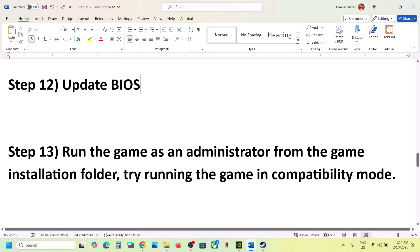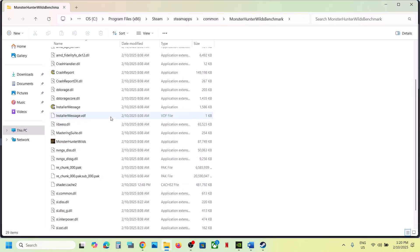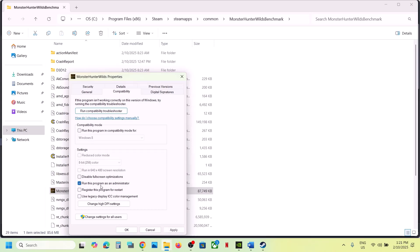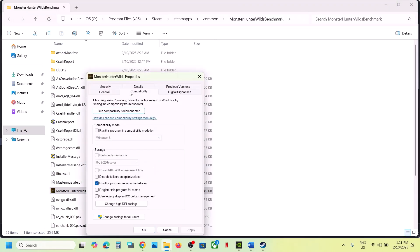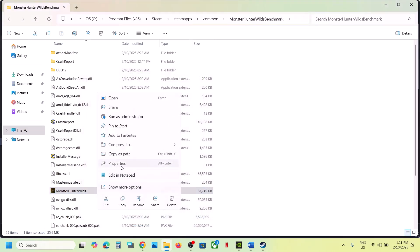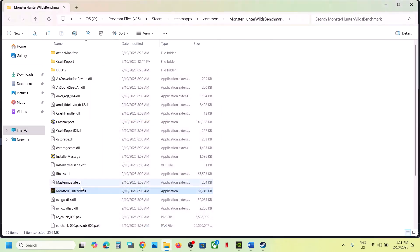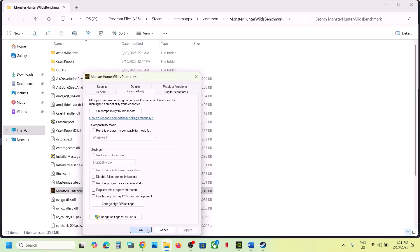The next step is to run the game as an administrator. Right-click the game in Steam, select Manage, then Browse Local Files. Find the game exe file, right-click it, select Properties, and go to the Compatibility tab. Check 'Run this program as an administrator', hit Apply, click OK, and launch the game. If that doesn't work, also try checking Windows 8 compatibility mode, and try checking 'Disable Full Screen Optimizations' as well.